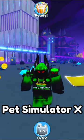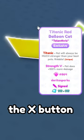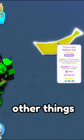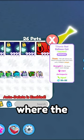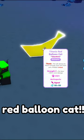I found an interesting glitch in Pet Simulator X. If you go to your inventory and you have something there, then press the X button while hovering over it, it stays there and you can even hover over other things. Like, you see this titanic red balloon cat right here — it kind of closes you off where the titanic or whatever it was. But this is totally a titanic red balloon cat.